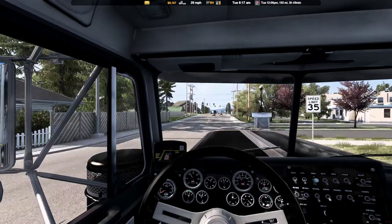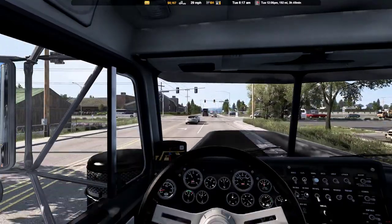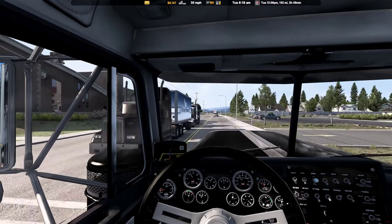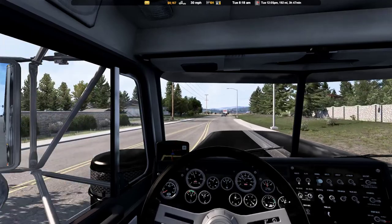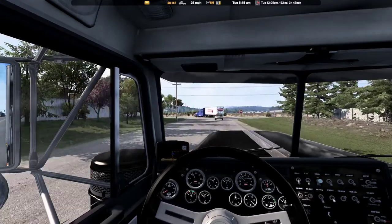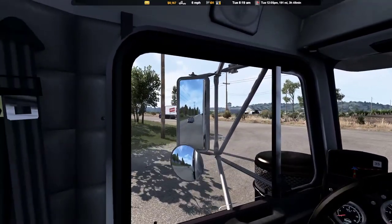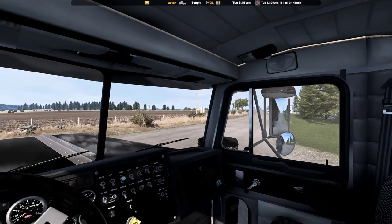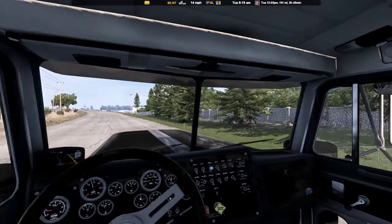Keep right and then continue straight on. We do have traffic offenses turned on, so we'll have to keep our speed in check and everything. Try not to run any red lights and crap like that. We only got $8,000 — we'll have to fill this thing up and we're going to be broke.